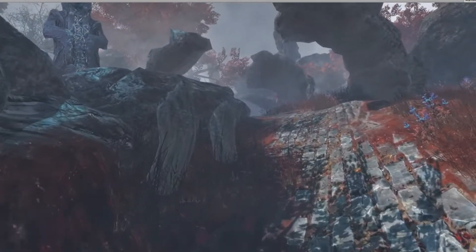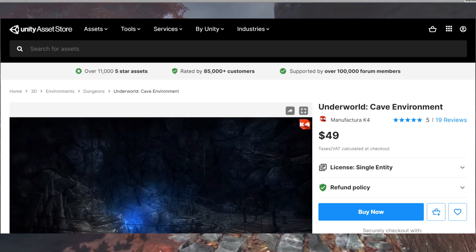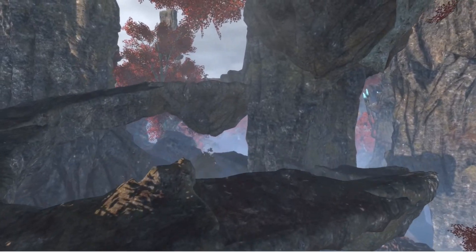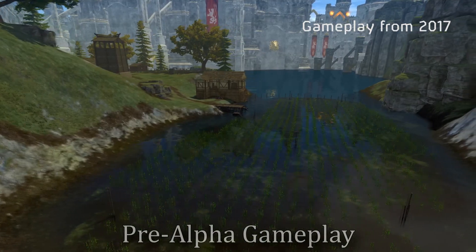From 2014 to 2019, Visionary Realms was building Pantheon's game world primarily using pre-made art assets they had purchased from the Unity store to save money on their crowdfunded budget, while also being able to present graphics that were attractive in order to raise more funding. During that time, the zone of Throne Fast looked like this — looks pretty nice, right?